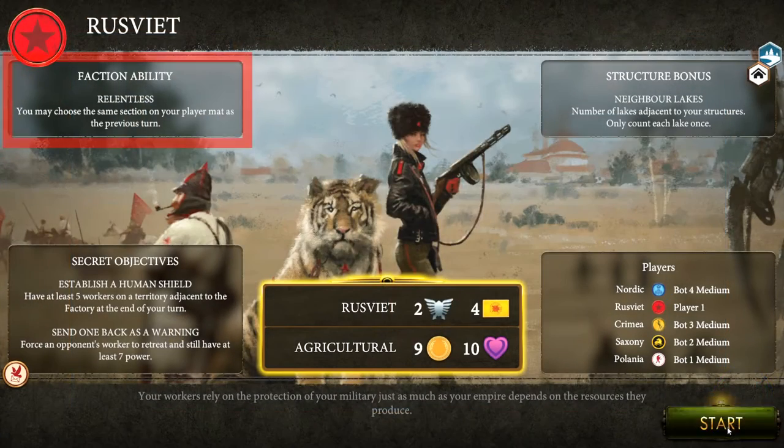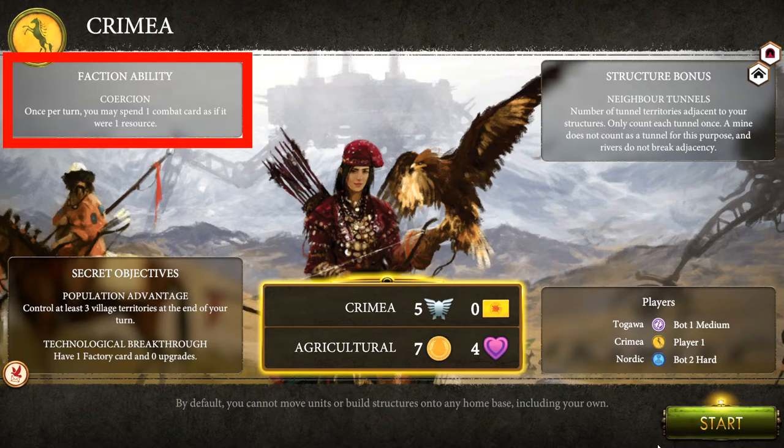Scythe is an asymmetric game, and the more you play it, the more people tend to find that Rusviet and Crimea pull ahead of the other factions. Relentless — where Rusviet can do the same action over and over — is so strong. Coercion — where Crimea can use a combat card for a resource — is right behind it, because it's functionally like having an optional upgrade on every column at the start. That's incredibly strong.